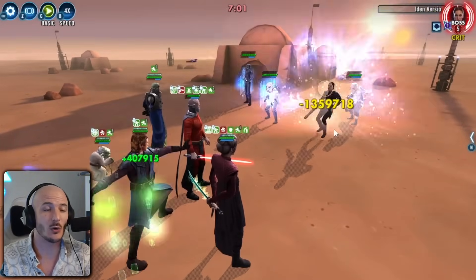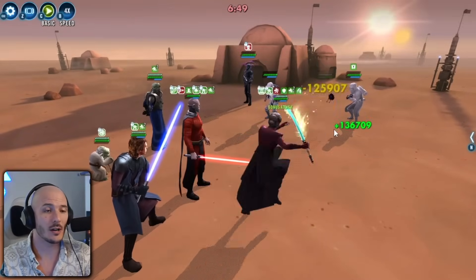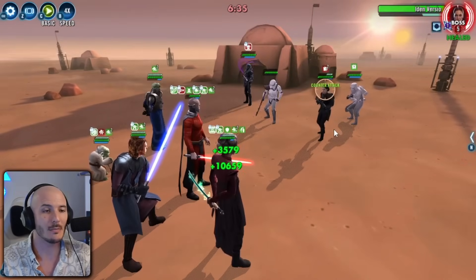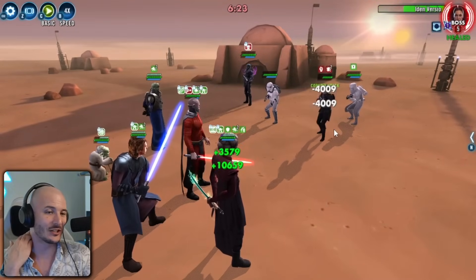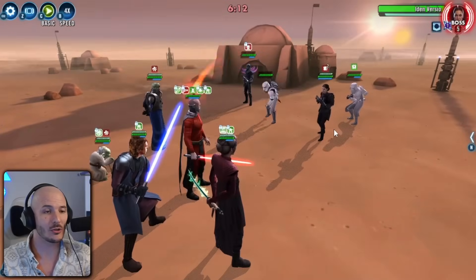At the end of this battle, Gas will be doing millions of points of damage on every hit. Morgan Elsbeth is now doing about 60,000 damage compared to the 18,000 she was doing at the start, and it will go into the stratosphere. She's doing over 100,000 already — 125,000 on the crits. Gas is skyrocketing into the millions; I think he's at 1.8 million damage on his hits. And Morgan Elsbeth is even doing 200,000 damage on a basic right now.